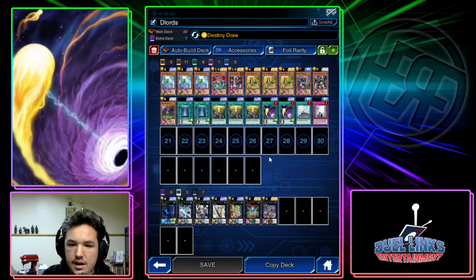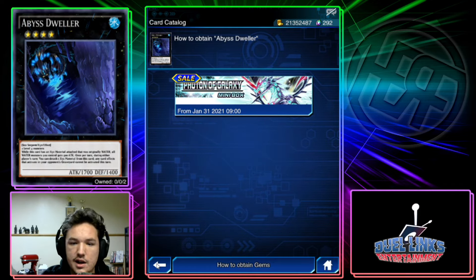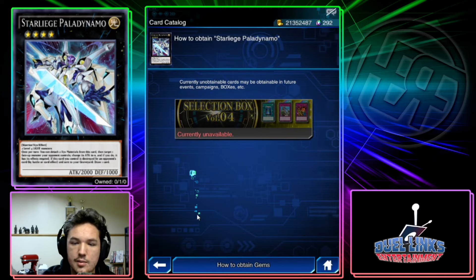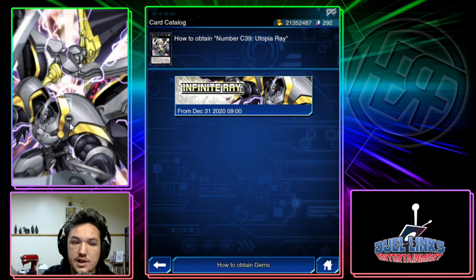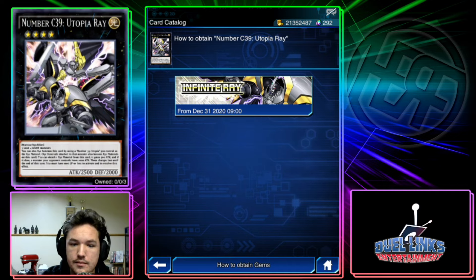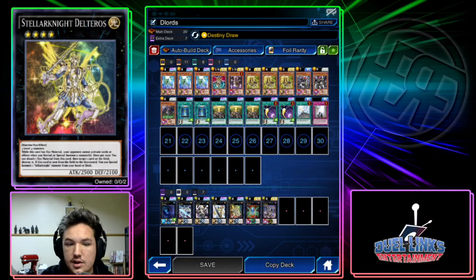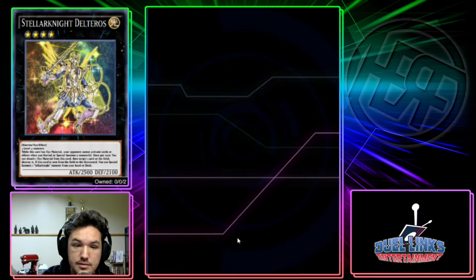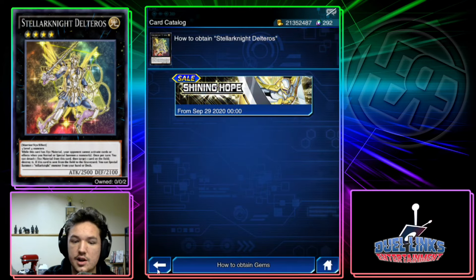For the extra deck, this box has good generic rank-four monsters — Photon Papilloperative, Galaxy Dynamo. Utopic Ray was in Infinite Ray — that's actually the cover card. You're going to need Utopia if you're playing Utopia Ray. You get Utopia from Shining Hope — Delteros also comes from Shining Hope, and they're right next to each other in that box. Both are main box ultra rares.